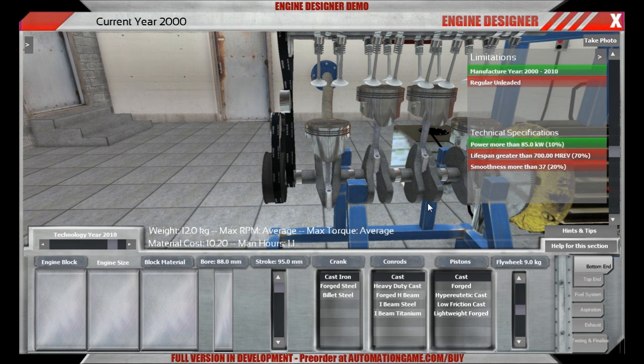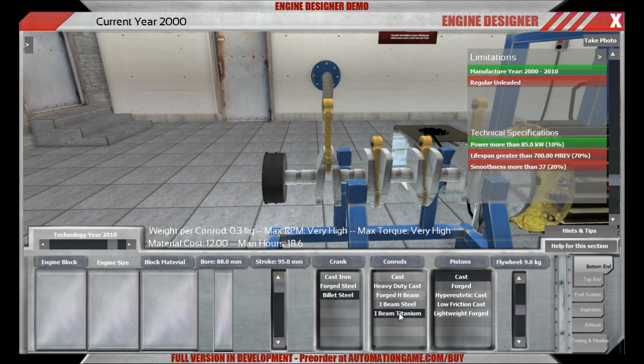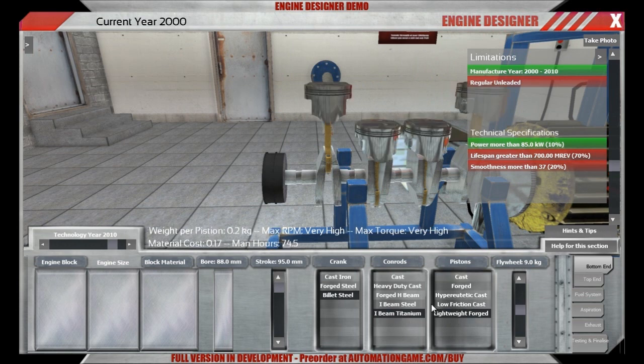We had an engine which failed due to a bottom end part failure, and this is probably due to this part. It has a maximum RPM of very low and a maximum torque of very low, but the engine was revving to 9500 RPM, which is not really low for an inline 4 engine. Since there is no cost restraint, just go for the best parts available. A lower stroke value would make the engine more reliable, because the speed of the piston movement inside the engine is restricted by a shorter stroke, but it would also reduce engine capacity and thus power output. So leave it at that for the moment.